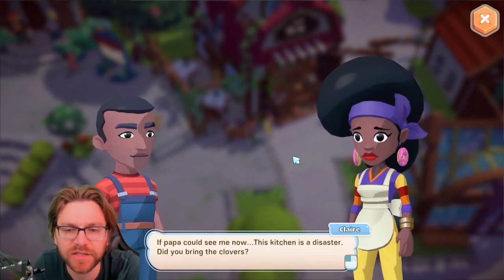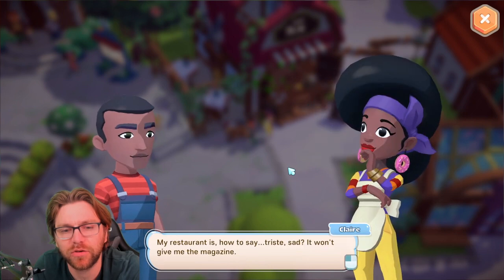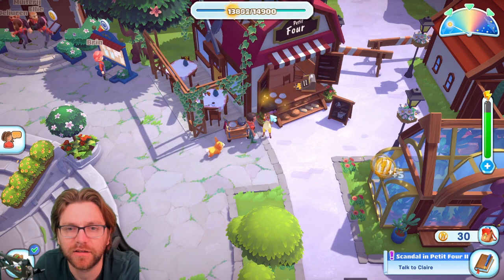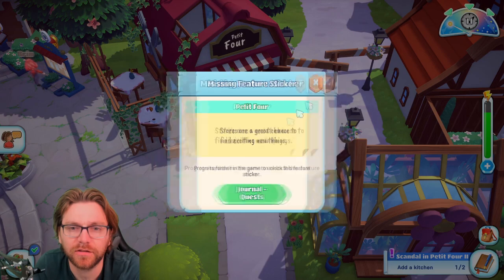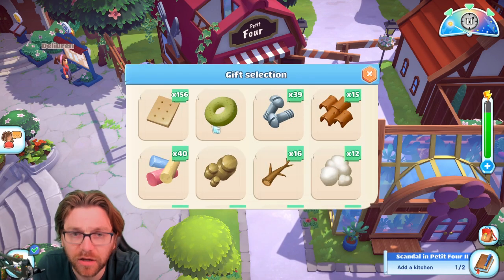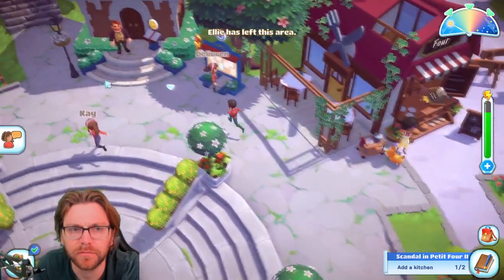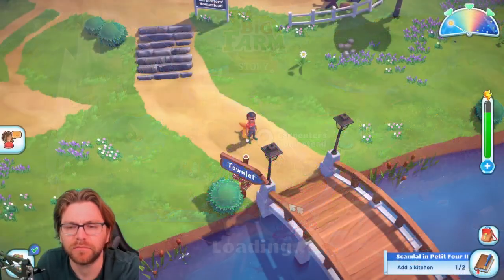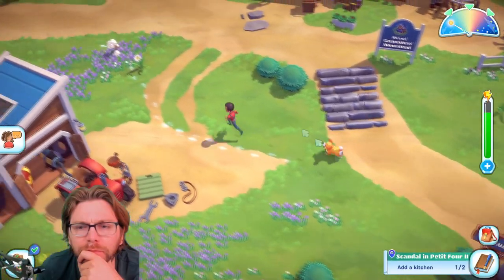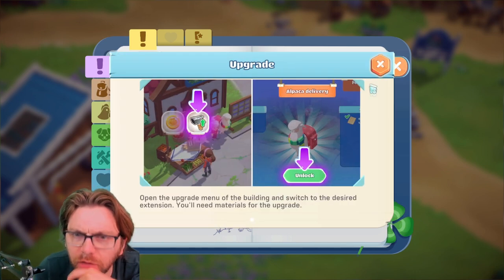'Bonjour! How is my kitchen today? Scandal — if anyone could see me now! The kitchen is a disaster. Did you bring my clothes?' There you go. 'Can you help me cook please? Do you want to hurry? With pleasure, I love cooking!' So we can now learn some cooking. 'What can I do for you today, Shanny?' I need to add a kitchen extension to my house. I'll be right back.